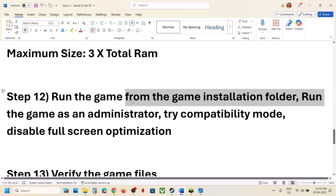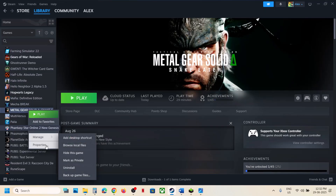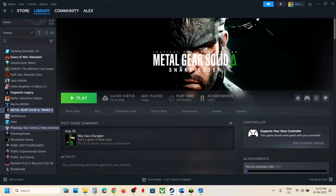Still not working, the next step is to verify the game files. Go to Steam, right-click the game, select Properties, go to the Installed Files tab, and click on Verify Integrity of Game Files. After verification, launch the game.